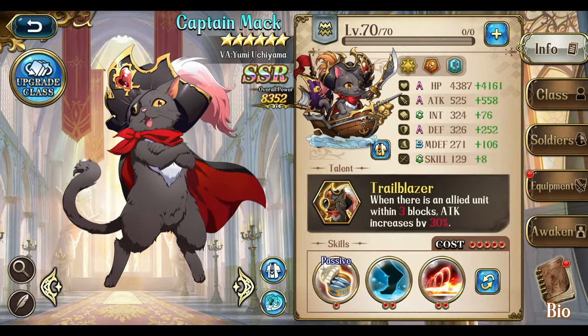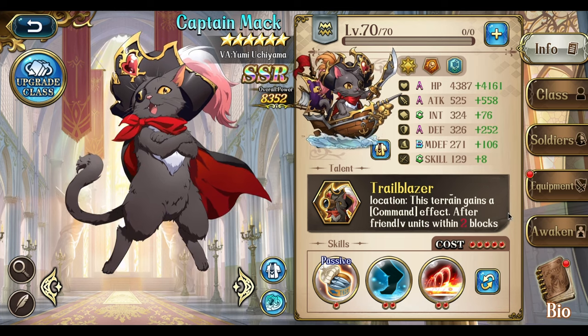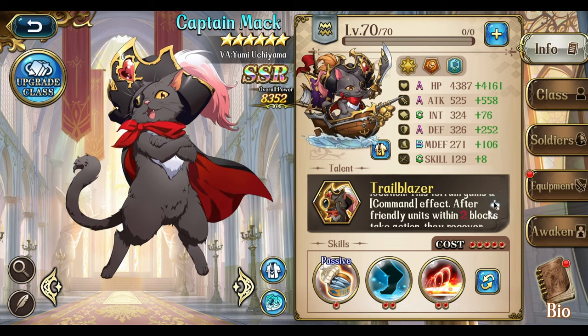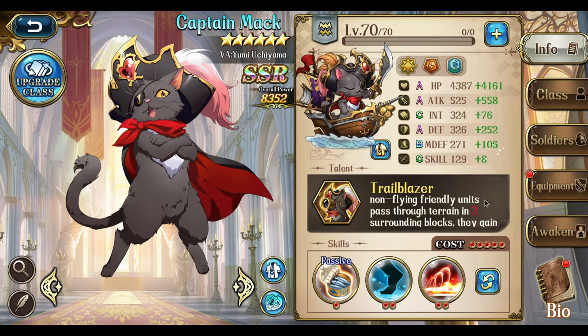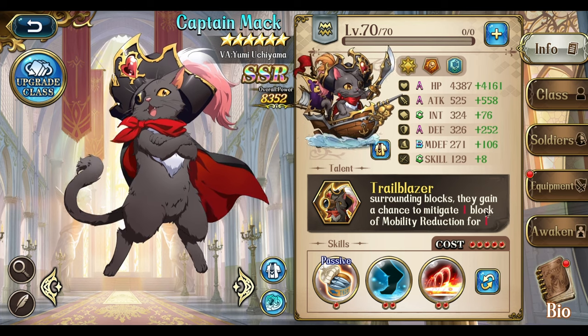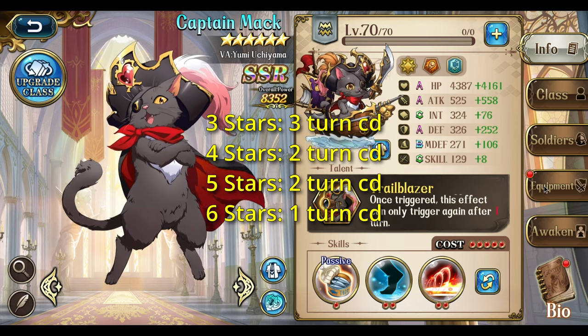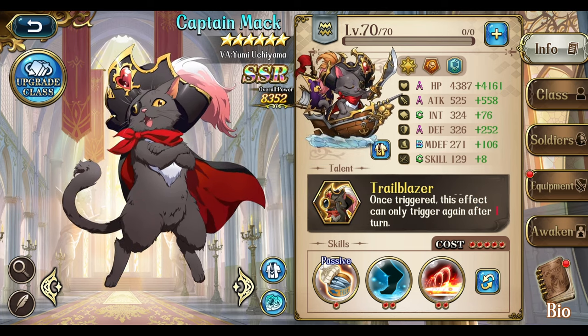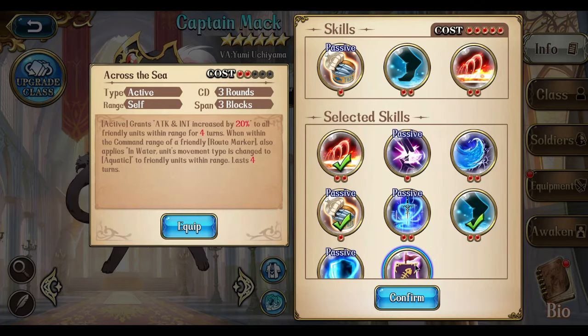His talent: allies within 3 blocks increase his attack. After taking action, he can choose to apply a route marker to the target location. This terrain is a command effect where after friendly units within 2 blocks take action, they recover 15% of their HP, and when non-flying allies pass through the terrain within 2 blocks, they have a chance to mitigate 1 block of mobility reduction for 1 turn. The cooldown can be triggered again after 1 turn. Most of his support comes from his special terrain, plus his passive skill increases attack and INT while applying water movement, though you need to be relatively close — not a big issue since he can spam his terrain quite often.